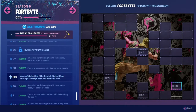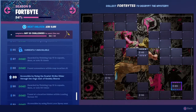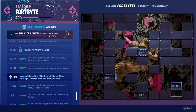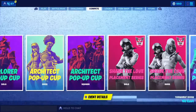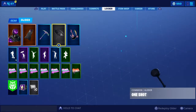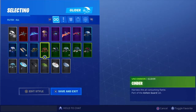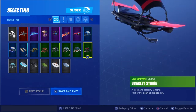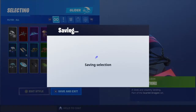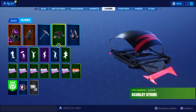Fortbyte number 89 is accessible by flying the Scarlet Strike glider through the rings east of Snobby Shores. Before we do anything, let's back out, go to your locker, go to your gliders, and make sure you have the Scarlet Strike glider equipped so you can do today's challenge.